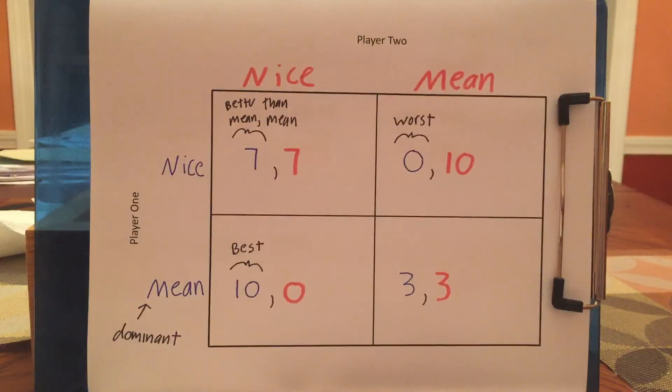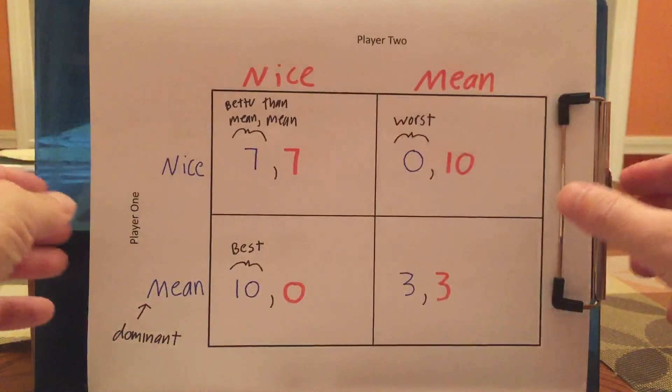You'll be stuck in the prisoner's dilemma — at least if you can't change the game. In real life, you try to come up with some way of altering it: let's have a court, let's rely on some third party to enforce this, let's develop a relationship so we know we can trust each other. But if you're just stuck with this game and both players are rational and self-interested, they end up in a bad outcome — stuck in the prisoner's dilemma.